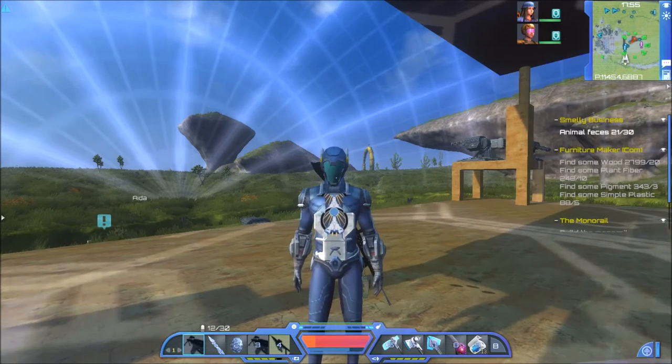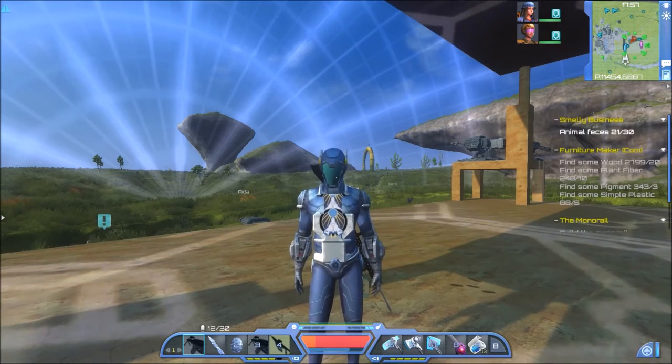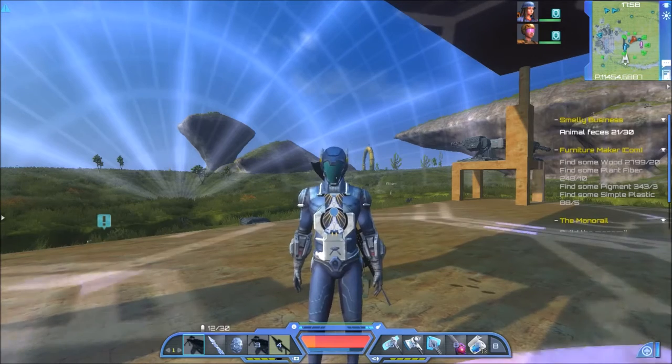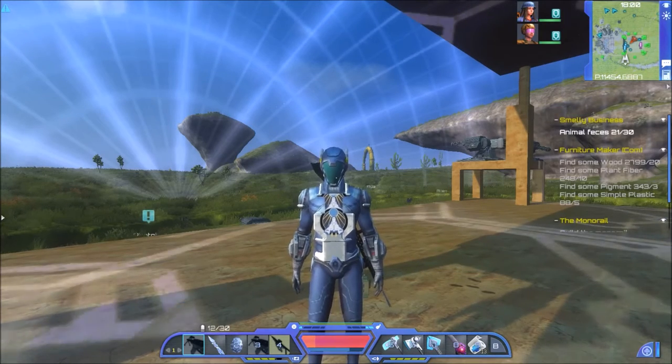Hello ladies and gents, I'm The Rev and this is the Beginner's Guide to Planet Explorers. In this episode we're gonna be checking out harvesting. We're gonna go harvest our crop up top and we're gonna go to the Martian colony because we need to take Gertie there. Also from there it's gonna launch us in the story and we're gonna start getting into the monorail stuff.